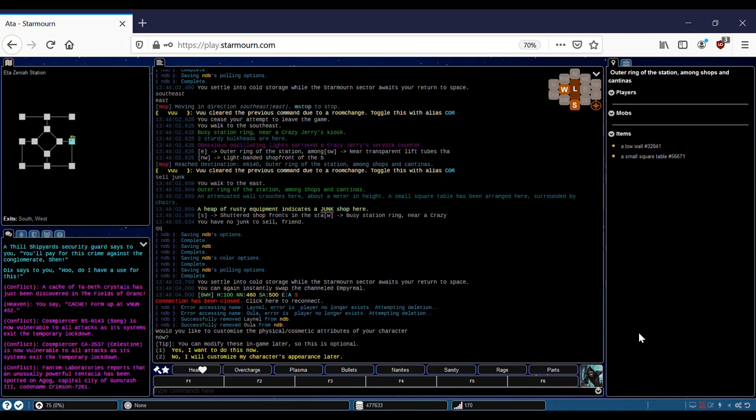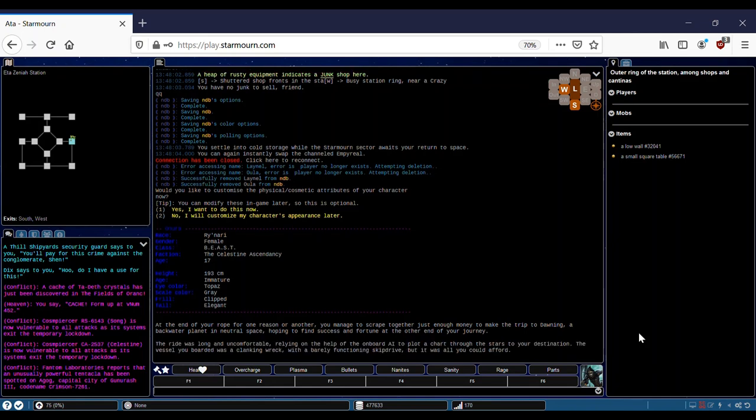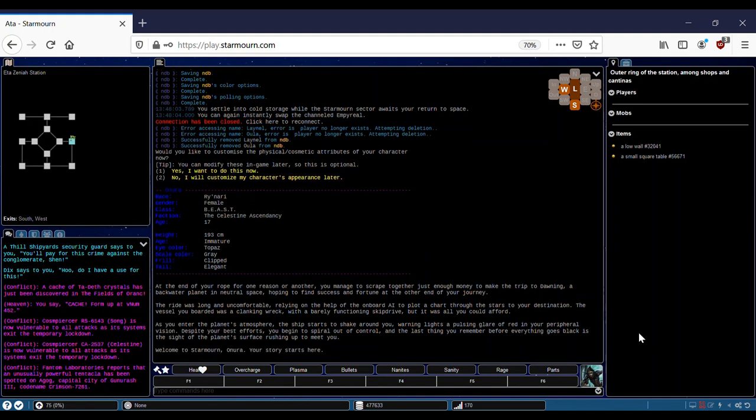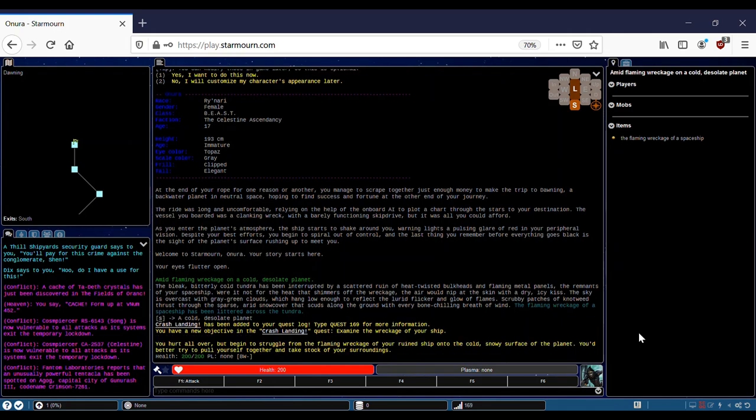The first thing you get in the game is: would you like to customize the physical cosmetic attributes of your character? We can do this later. The game's intro reads: at the end of your rope, you manage to scrape together just enough money to make the trip to Donning, a backwater planet in neutral space, hoping to find success and fortune. The ride was long and uncomfortable, relying on the onboard AI to plot a chart through the stars. The vessel was a clinking wreck with a barely functioning skip drive. As you enter the planet's atmosphere, the ship starts to shake — warning lights, a pulsing glare of red. Despite your best efforts, you begin to spiral out of control. Welcome to Starborn, Anura. Your story starts here.